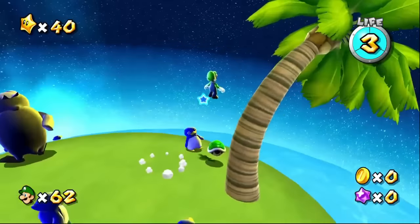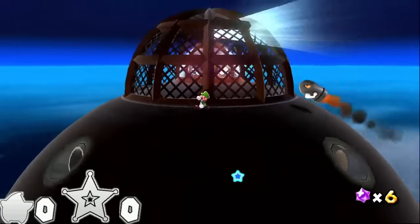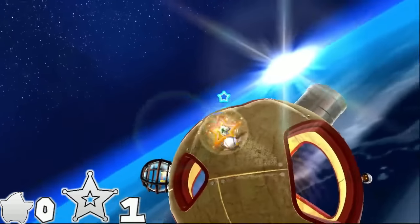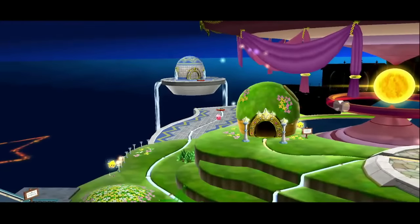Let's move on to Bowser Jr.'s Robot Reactor. Megaleg has you guiding bullet bills to destroy cages that aren't destructible otherwise. Only one spin to activate the launch star. It is technically possible to skip the launch star, but you need a spin to skip it anyway so it's not worth it. We're done with the Terrace for now — things only get harder from here. Onto the next dome: the Fountain.